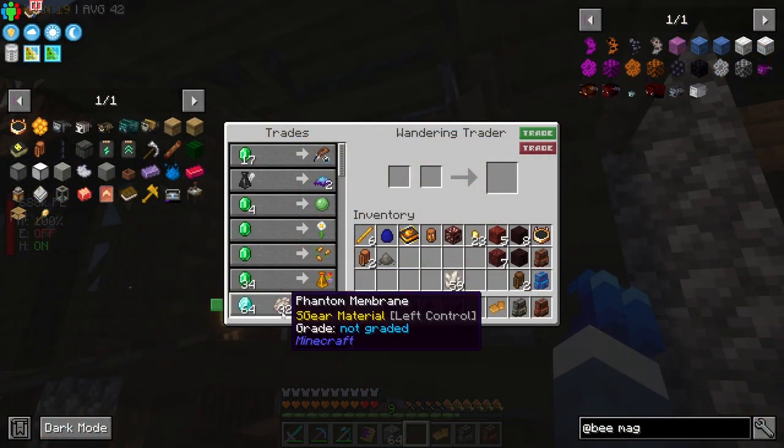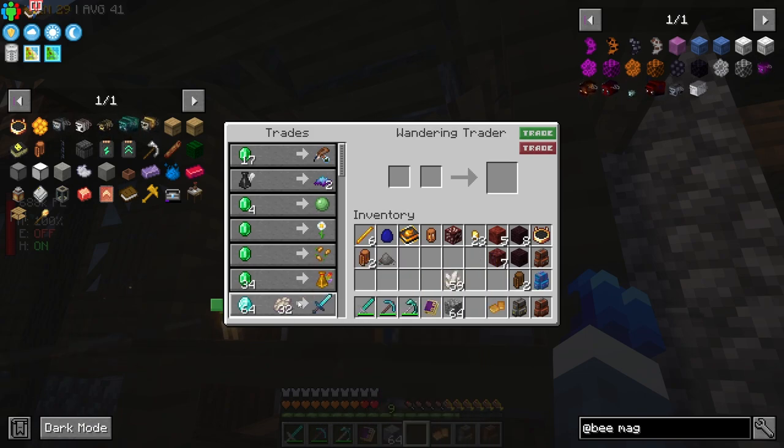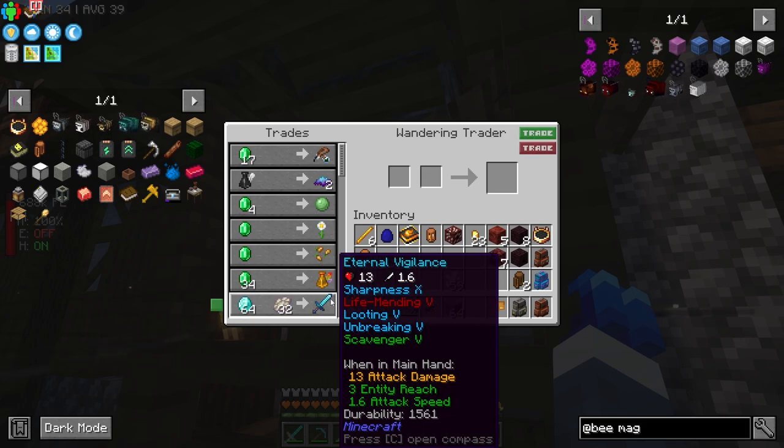I noticed a shop offering: 64 diamonds plus 32 phantom membrane gives you Eternal Vigilance — Sharpness 10, Life Mending 5, Looting 5, Unbreaking 5, Scavenger 5. I'd buy that if I had phantom membrane, but I think I only have three since I almost never encounter phantoms.